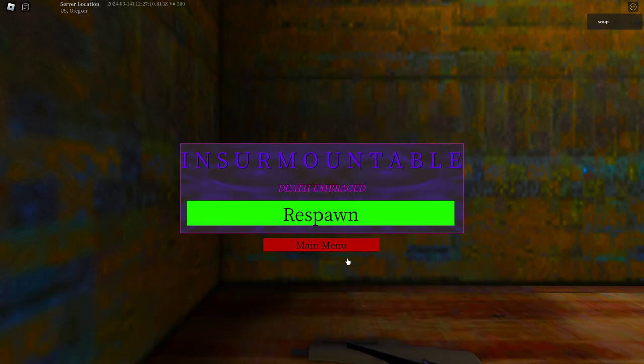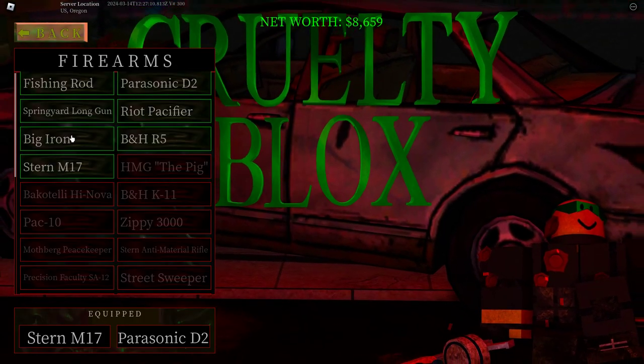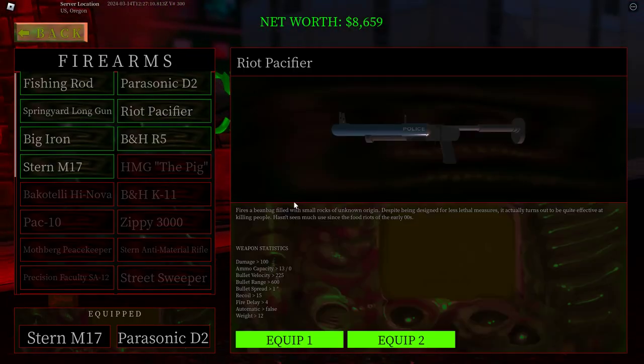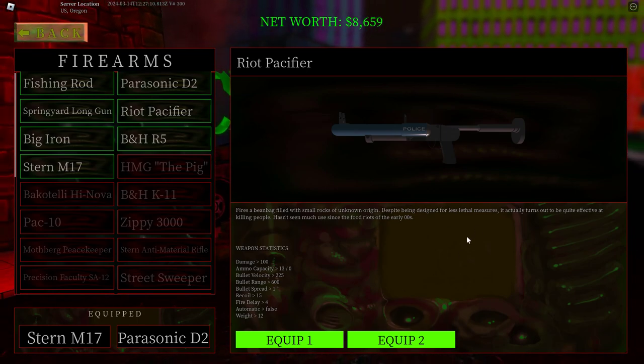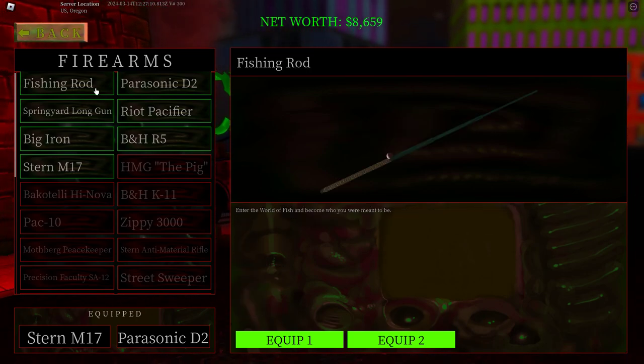Once you have it, you can go ahead and reset. If you have a death, go to the main menu, go to weapons, and then you can equip it right here. It's a very powerful gun — useful for farming organs. I'll make another video on how to get the fishing rod after.